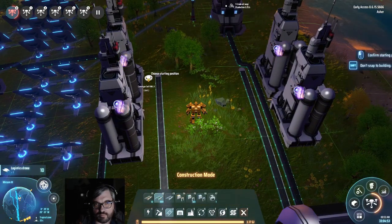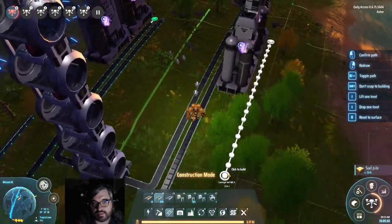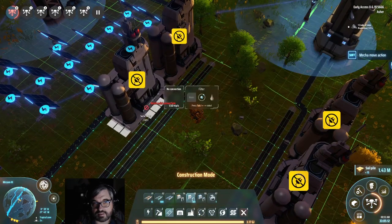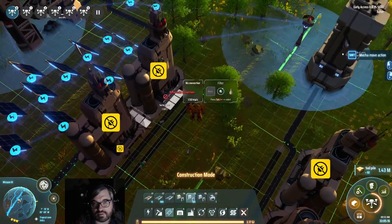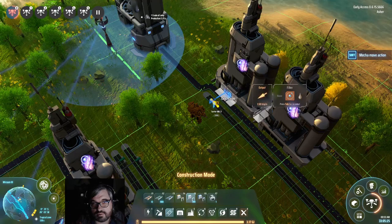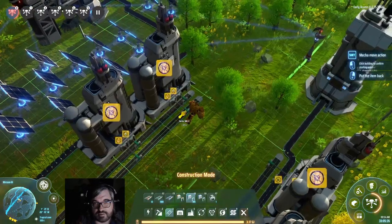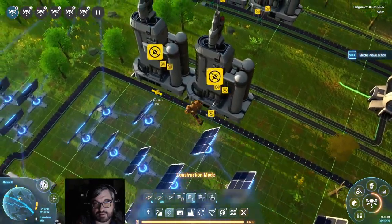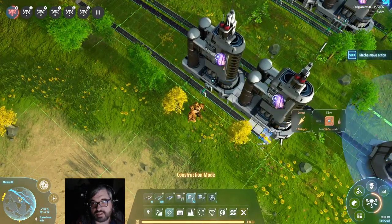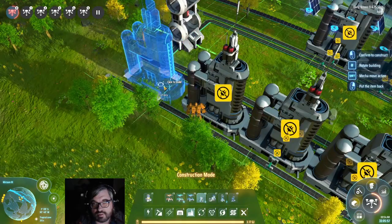Once you put your little logistics nodes out here, you press tab — it filters. That means you can pick and choose what resource you want to go out of which one. Just tab and go, tab and go. I said we're trying to build a Dyson sphere, but we are having to deal with fossil fuels. That's just the fun of the game, isn't it?